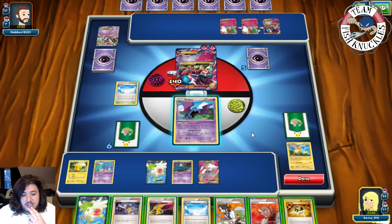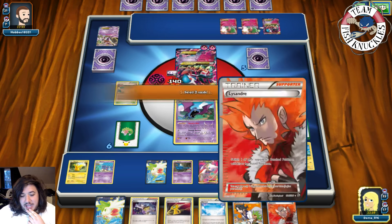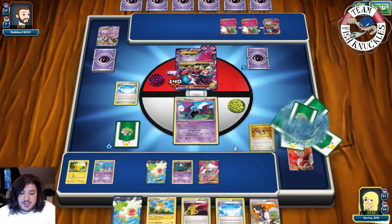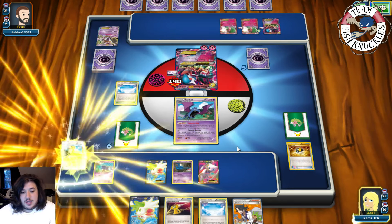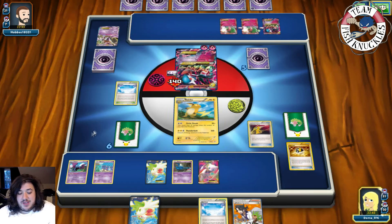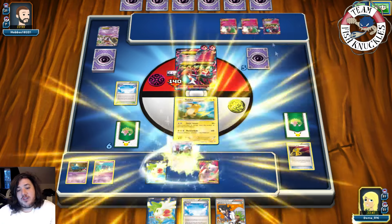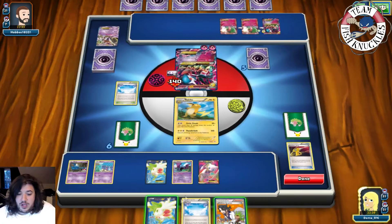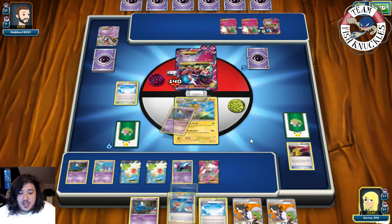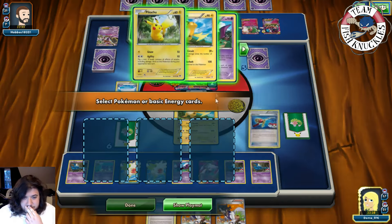We get a Sycamore. Ultra Ball — discard Karen and Lysandre — grab a Raichu. Put down Raichu. We use Devolution Spray — pick up the Golbat, then put down Golbat to put 20 on the Gardevoir that's already evolved. Shaymin Set Up for four new cards. We need a DCE for sure. No DCE but two Zubats — put down double Zubat. Super Rod — shove back three Pokemon — then Sycamore to draw seven new cards.